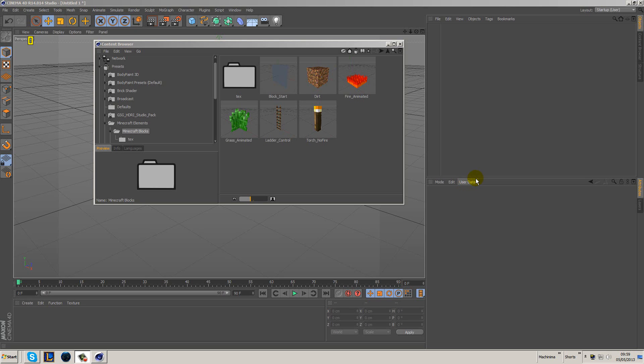Today we're going to be doing a tutorial on ladders for Minecraft, based on my Minecraft Machinima. For people interested in creating a machinima, hopefully this will be helpful. For people interested in Cinema 4D tutorials in general, you've got two options: watch this tutorial and hopefully it will be helpful, or leave feedback on what types of tutorials you would like to see.